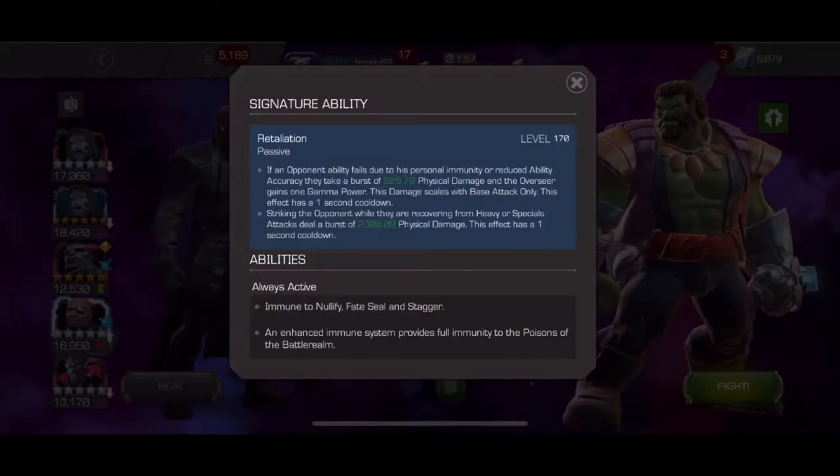Some of the abilities in the Overseer's kit: he has ability accuracy reduction and if he prevents an ability because of that he'll deal burst damage. He's also immune to staggers, nullifies, and fate seals, and he's immune to poison.